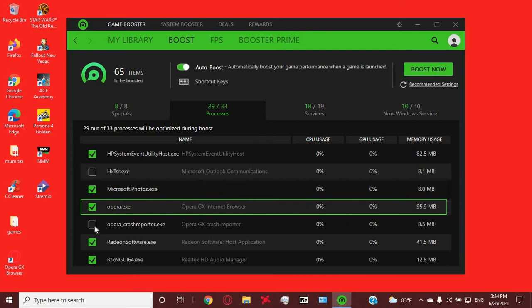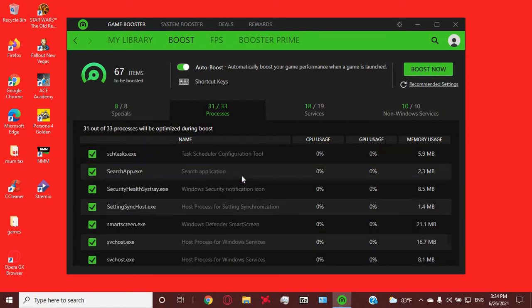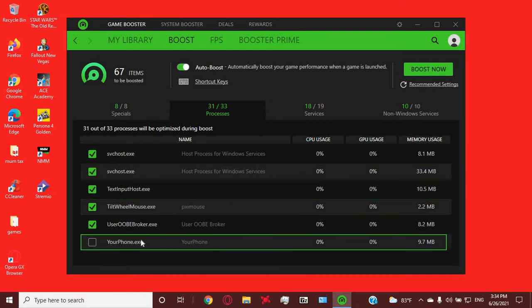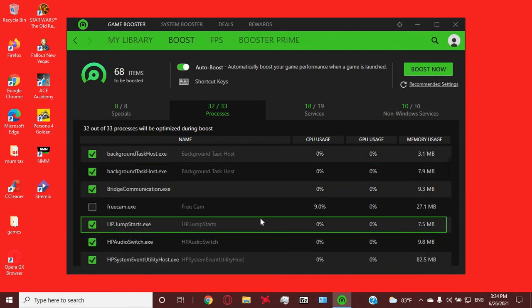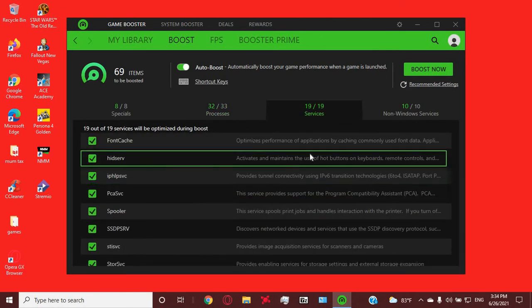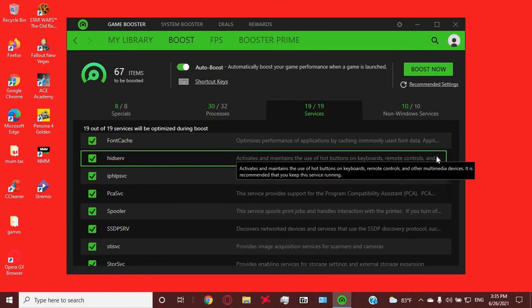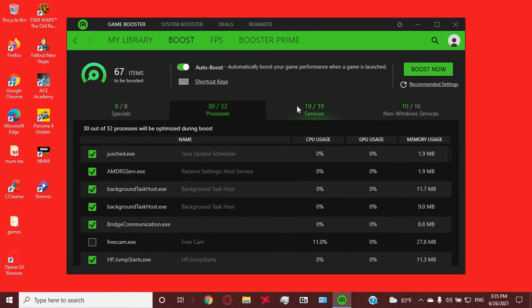Just click on Opera. I'm not clicking on my phone because it'll only save 9.7 megabytes. I'm keeping Free Cam on because I'm still using that. For services, just click on all of it. Same with non-services — just enable every single thing.